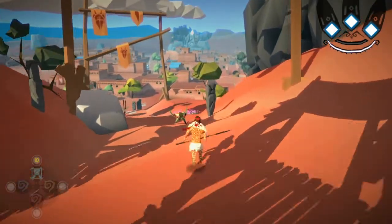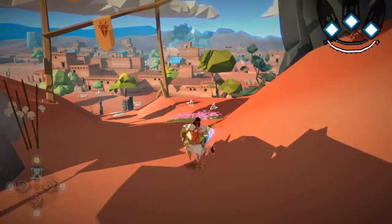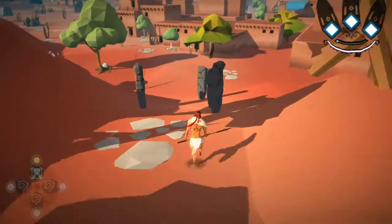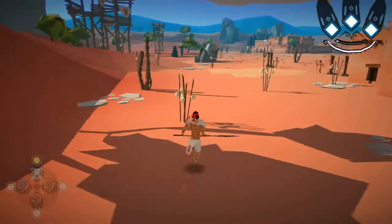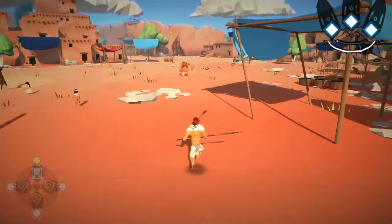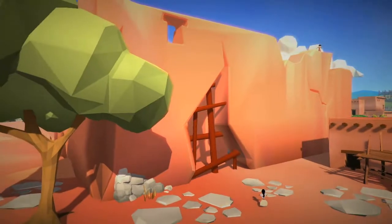We begin in Paquim and are introduced to a new enemy type: Mantis men. These are really not too much of a challenge. The unique ability of these enemy types is that they have the ability to disappear, so you can still see them using your vision. But they will disappear on you once in a while, so if you have a bunch of them they can sneak up and attack you. Now I'll make my way into the center of the village just past where the save point is, where we'll be introduced to a cutscene.